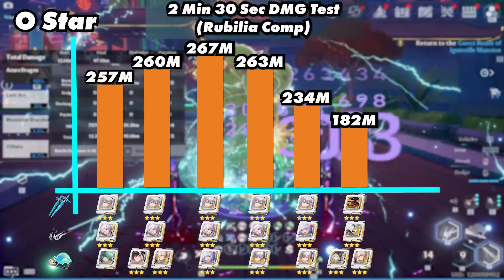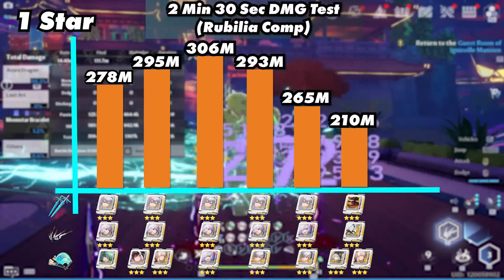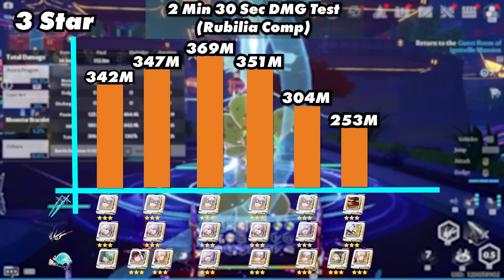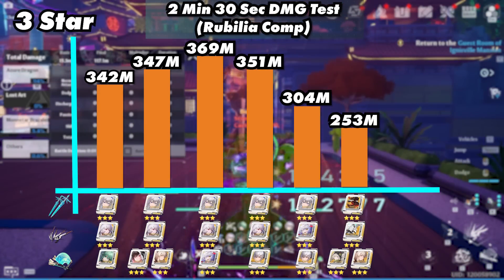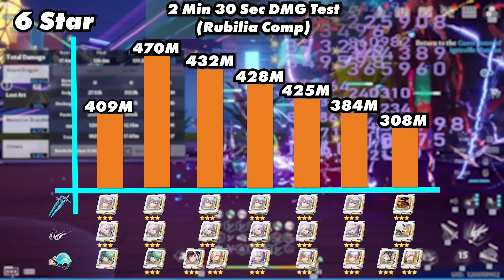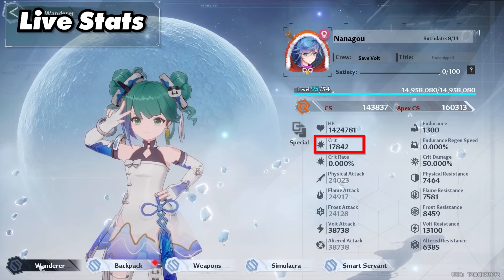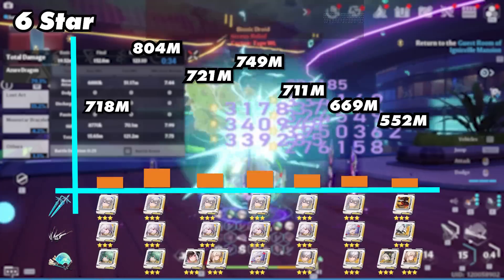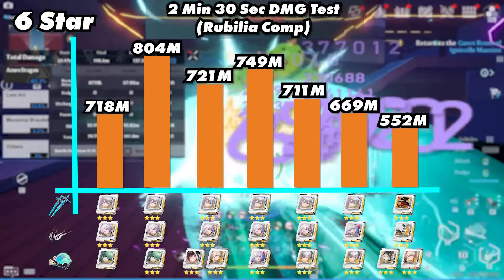So this is what this team can do in 2 minutes and 30 seconds. At 0 star, all the matrices are pretty close in DPS. At 1 star, it's the same but there is a pretty big DPS increase. At 3 star, Fenrir matrices start to take the lead and Tion matrices start to fall behind. At 6 star, DPS matrices end up being the best, only being beaten out by 3-star Mimi matrices. And here's what this team could do using live stat values — 3-star Mimi matrices are the clear winner, but coming in 2nd are Fenrir matrices.